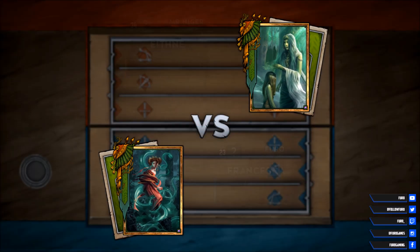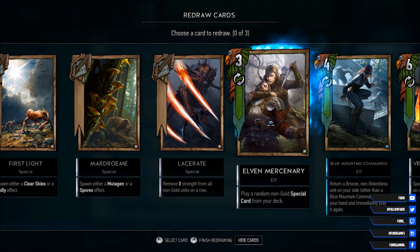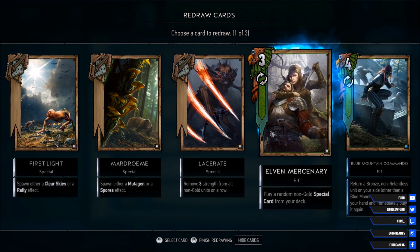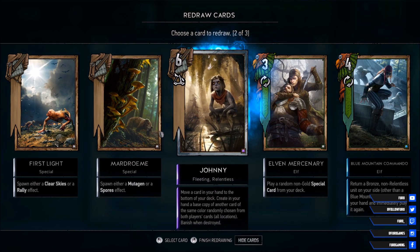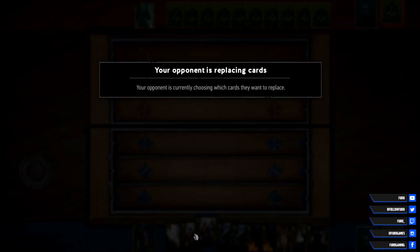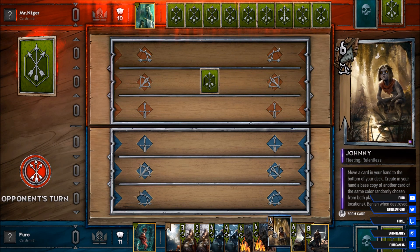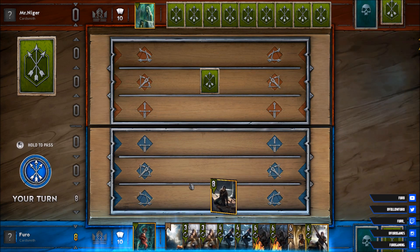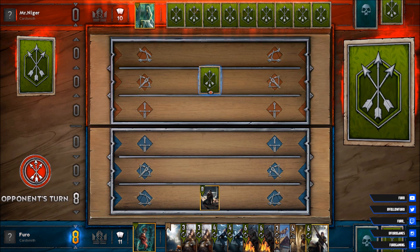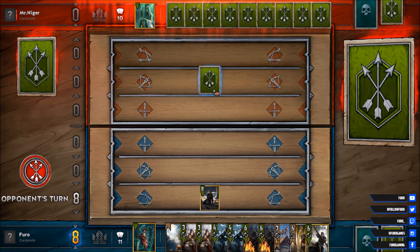Our second opponent is also using the Scoia'tael deck — that will be interesting, but he is using another leader, so not the same deck. We have a Roach here — definitely dropping that. Blue Mountain Commando, two Blue Mountain Commandos, one Elf Mercenary. We are dropping the Leather right here as well. There is Johnny. Let's drop the Mudroom as well — so we have double Elf Mercenary and double Blue Mountain Commando. We can go for the Milva on the first turn and then play Johnny on the Roach.